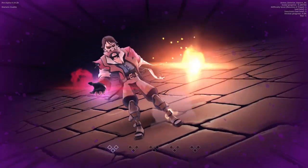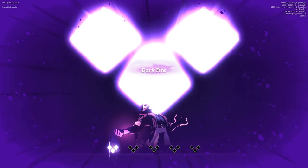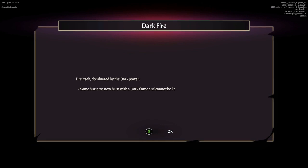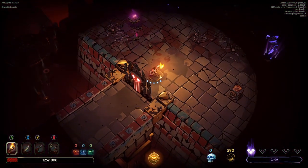Oh no — we just get more corrupted the deeper we go, giving us dark fire. Fire itself dominated by the dark power. Some braziers now burn with a dark flame and cannot be lit. So it's gonna be harder for us to lighten things up.